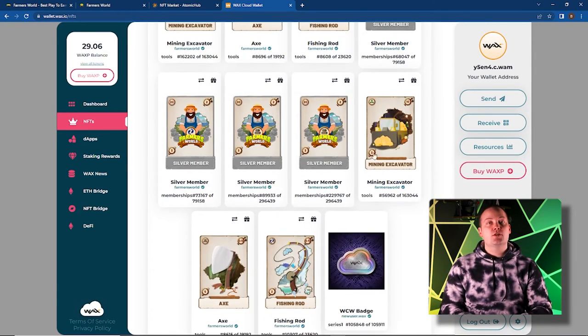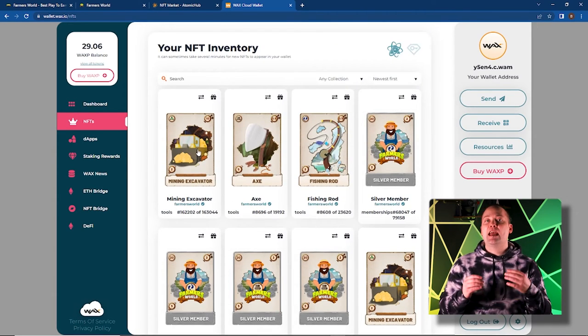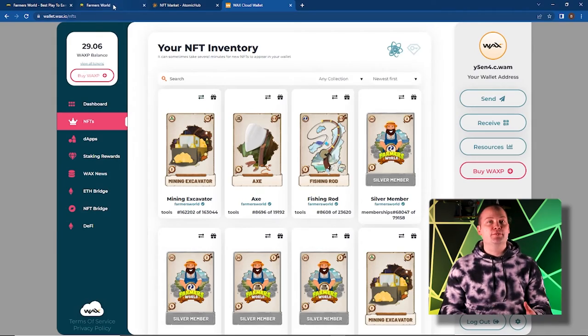Let's confirm our purchases are in our wallet. As you can see, our two wood memberships, two food memberships, fishing rod, axe, and mining excavator are all here. That should be good — let's get farming.